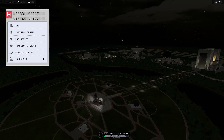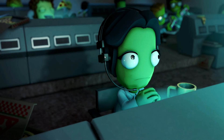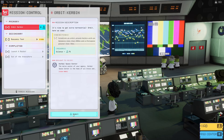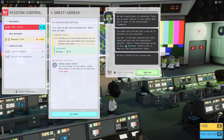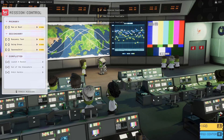Back at Kerbal Space Center we need to go to the mission control. Once there you can see 'Orbit Kerbin' is now blue, so we'll click on that and hit submit. I'll skip through the information and there we have an extra 75 science.